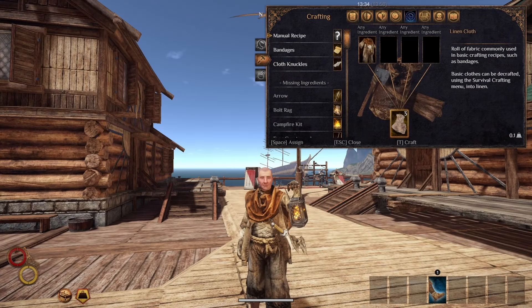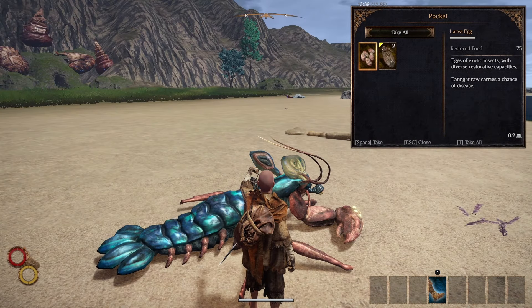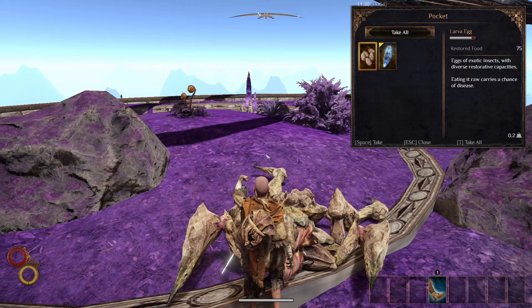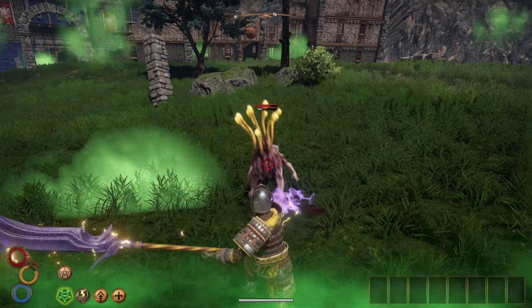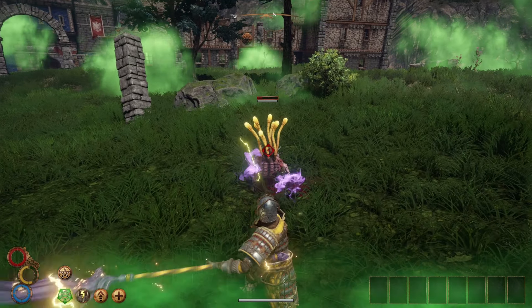The bolt rag can be made with a linen cloth and larvae eggs. You can get larvae eggs from killing crustaceans, such as the mantis shrimp, or from some merchants. After using a bolt rag, it grants the lightning imbue for 90 seconds, increasing damage by 10% as lightning damage and adding 5 flat lightning damage.